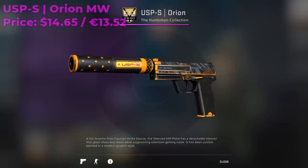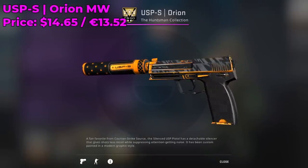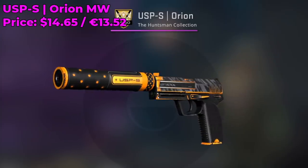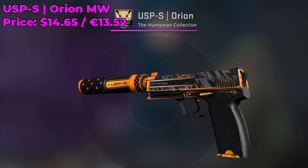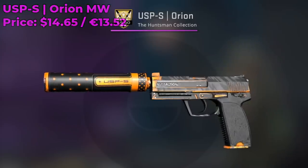The first skin I have for you is the USP-S Orion Minimal Wear. This classified pistol skin is currently going for around $14 on the Steam market, so I highly recommend you guys get yours now. Its price has been going up. It is part of the Huntsman collection and it is probably the only orange USP-S skin in the game.